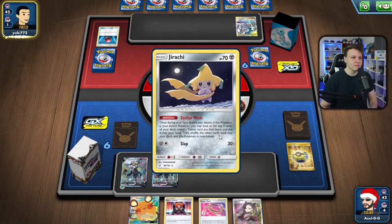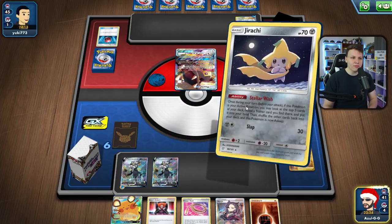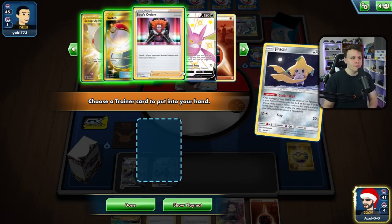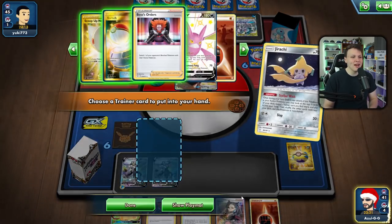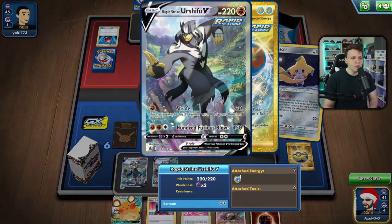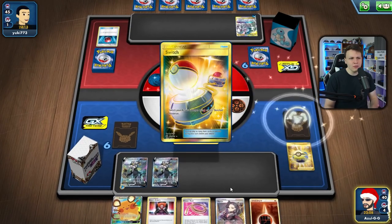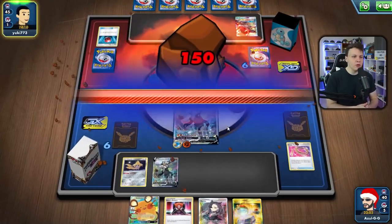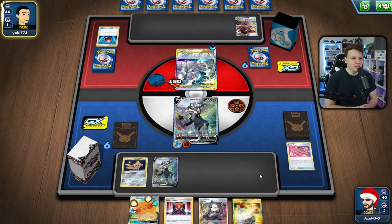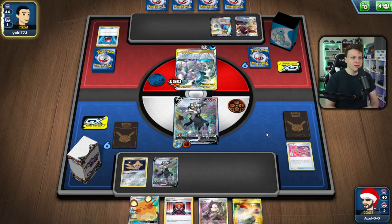With the Scoop Up Nets we don't have to put Dedenne down. We could get a Capture Energy off this — didn't get it. I don't want to Marnie them but I don't want to put Dedenne down either. Hitting for 150 isn't bad — let's just swing for 150. This can get punished by a Brave Blade, but then they don't GX attack and we have the other Urshifu V on the bench to evolve and follow up.